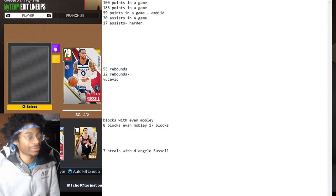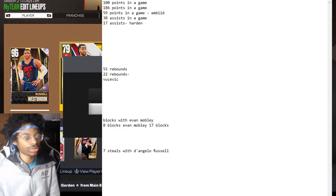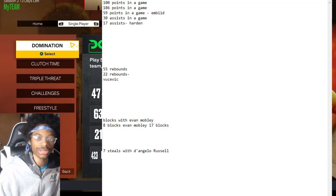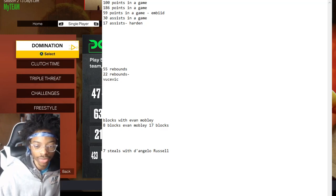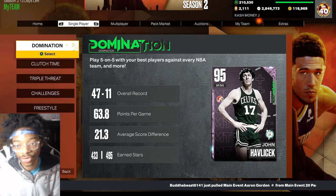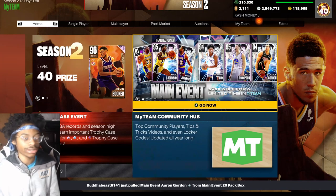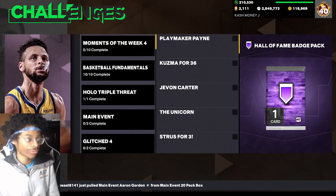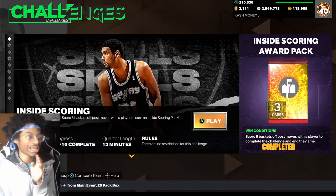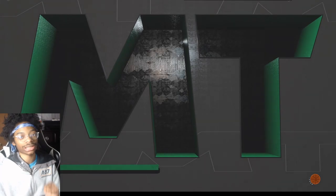I might put Russell Westbrook in the game. The lineup is set. Come over here — you can view it, screenshot it. That's all the agendas right there. All you gotta do is go over to scale challenge, inside scoring. It does not end until you literally do five post moves.